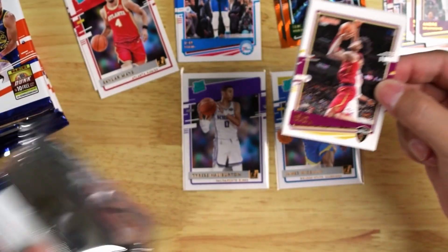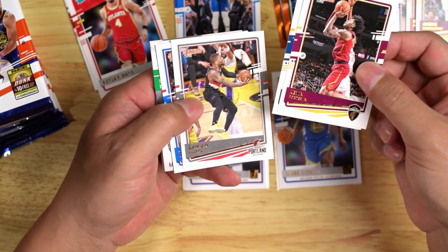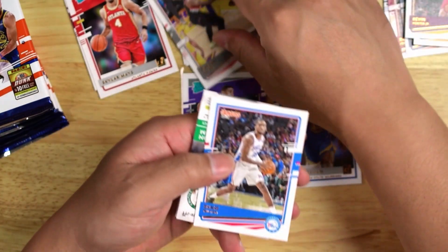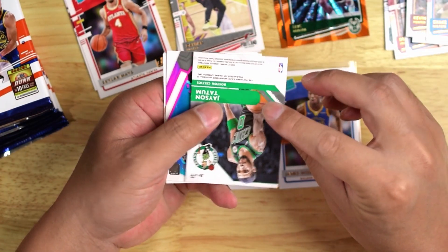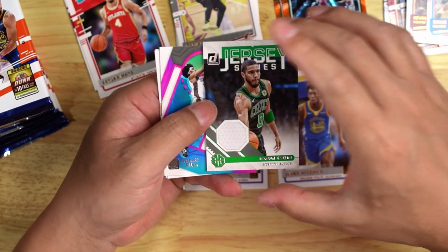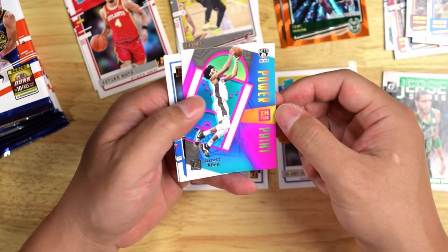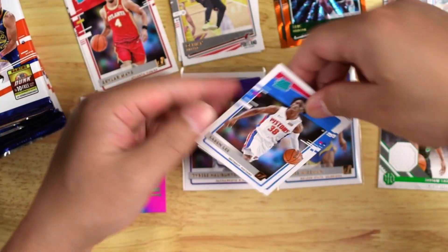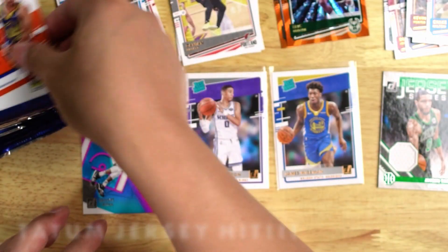Pack number three. Kevin Porter Jr. Rudy Gobert. Dame Lillard. Shake Milton. And a Jayson Tatum jersey card — that's pretty cool. Not a Celtic fan, but I'll take it. Tower of the Key, Jared Allen insert. Sabian Lee and Tyler Bay.